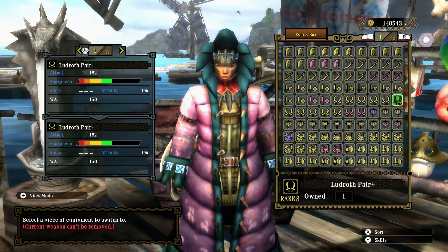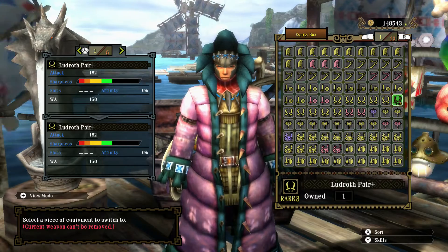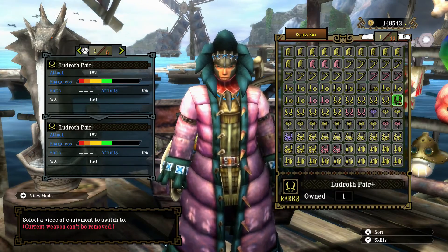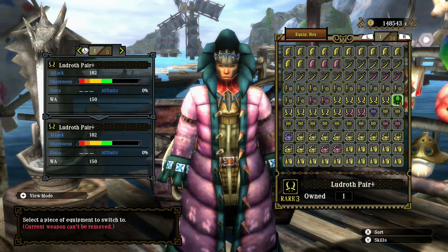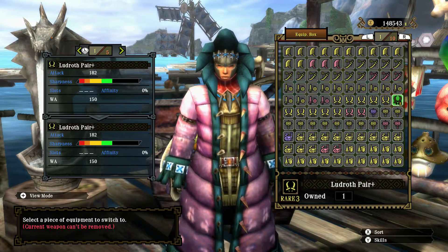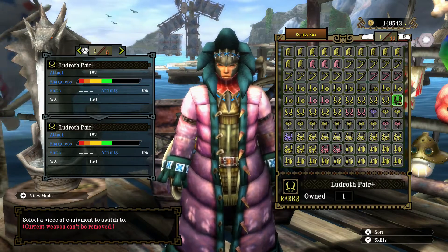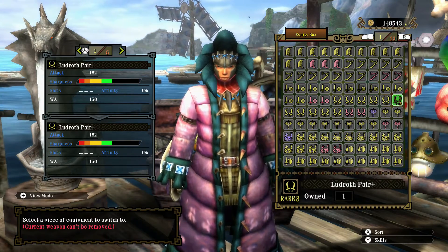Hello there, the Fabled Harpooner here, ready for another Toxic Troublemaker quest in which I hunt a high rank Great Wroggi this time with a dual blade weapon class and the Ludroth Pair Plus as the weapon of choice, since I don't really have any access to new forgeable or upgradable dual blades.